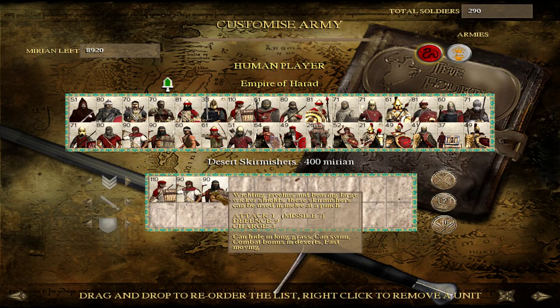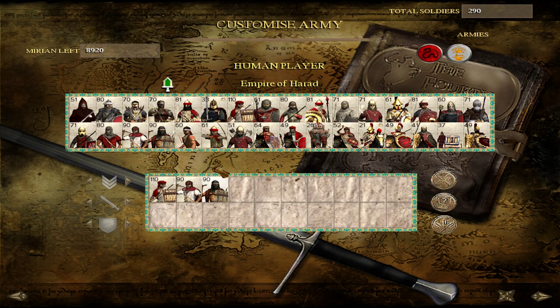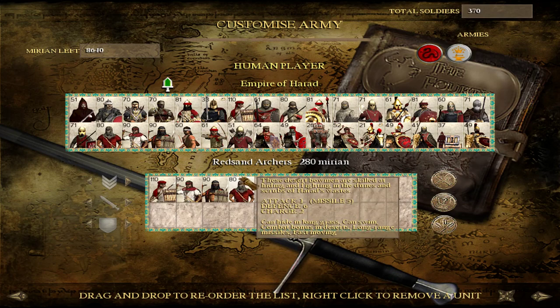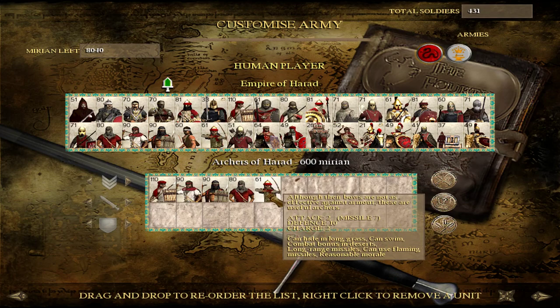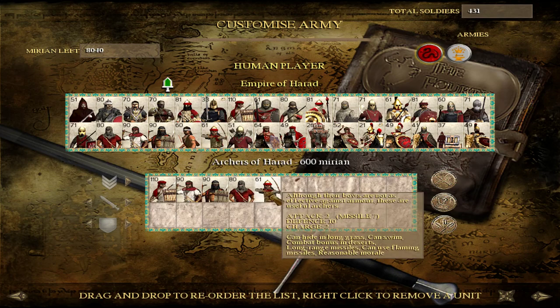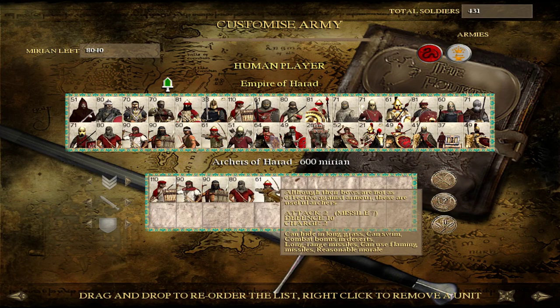At higher tiers you will have pretty effective ranged units. At Tier 2, you will find Red Sand Archers throughout most of your territory. This is a really cheap, very effective archer unit — they're not going to be good at all in melee, but get four units of these and you're going to be in a pretty good position. Archers of Harad are your basic Tier 3 unit, and these are a bit more robust — considerably higher defense, higher attack, and a bit better missile attack, delivering as much damage with their arrows as your skirmishers do with their javelins. They can also use flaming missiles.